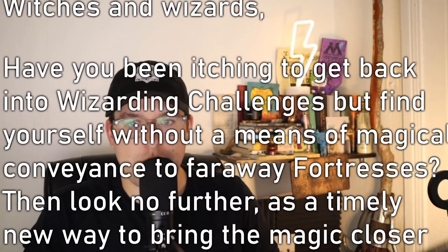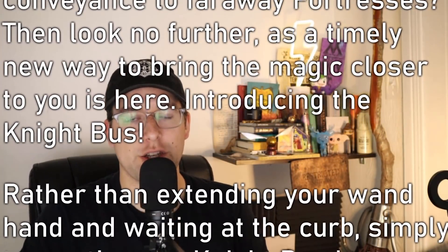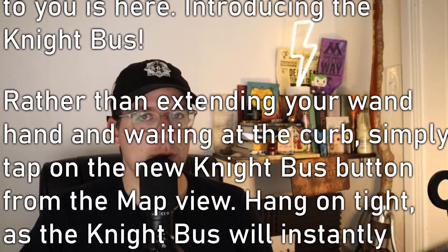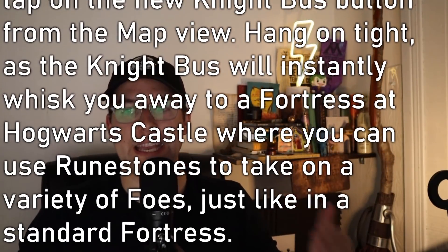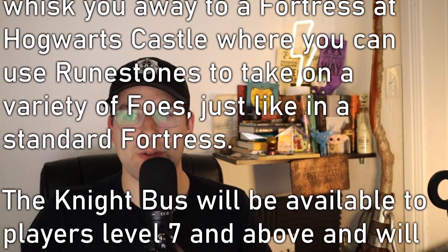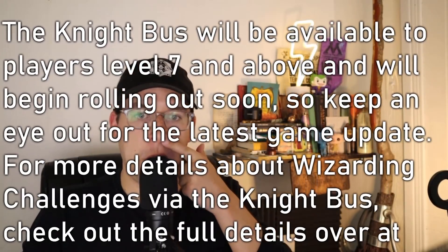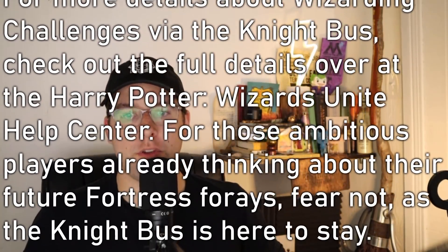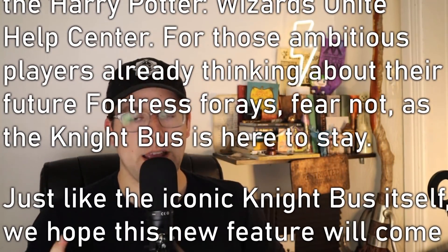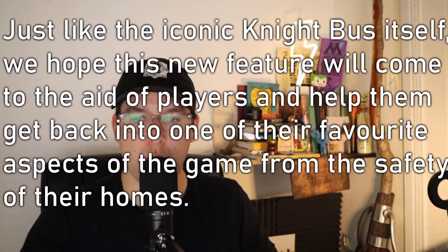So this is how it reads. Witches and Wizards, have you been itching to get back into wizarding challenges but find yourself without a means of magical conveyance to faraway fortresses? Then look no further as a timely new way to bring the magic closer to you — introducing the night bus. Rather than extending your wand hand and waiting at the curb, simply tap on the new night bus button from the map view. The night bus will instantly whisk you away to a fortress at Hogwarts Castle where you can use runestones to take on a variety of foes just like in a standard fortress. The night bus will be available to players level 7 and above. For more details, check out the full details over at the Harry Potter Wizards Unite Help Center. Fear not, as the night bus is here to stay, and we hope this new feature will come to the aid of players and help them get back into one of their favorite aspects of the game from the safety of their homes.